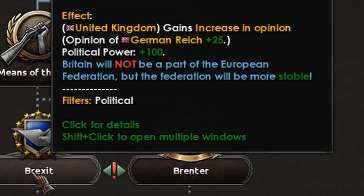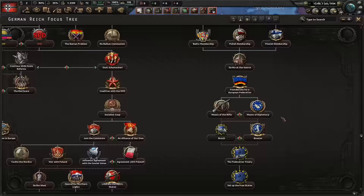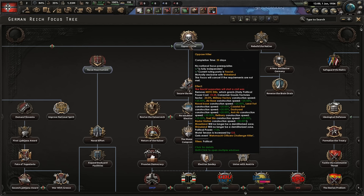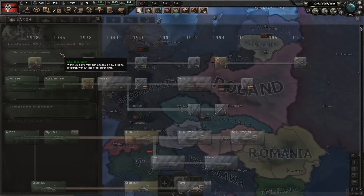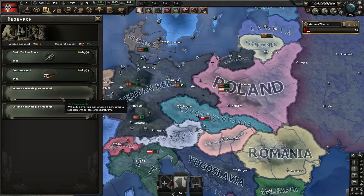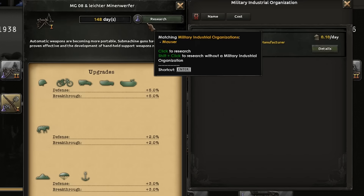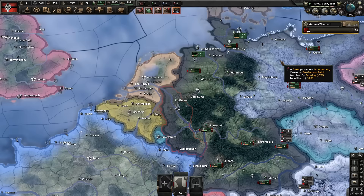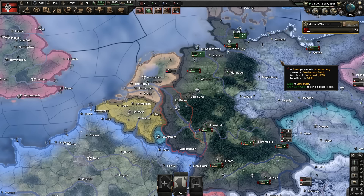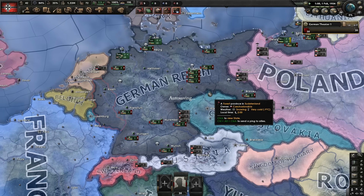Britain will not be part of the European Federation, but the Federation will be more stable. I want to be in the Brenta. Anyway, let's do this. Oppose Hitler — it only takes 35 days now. I like to be a greedy civ boy, so I tend to do all of the industrial focuses to begin with. I might also improve the artillery — no, MGs for me. I'm using a potato PC from the end of 2017, so if things don't look as crisp, it's because I'm using a very outdated PC. I'm back visiting family, so hopefully you'll still all enjoy.